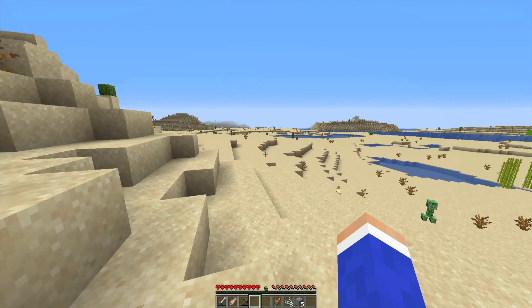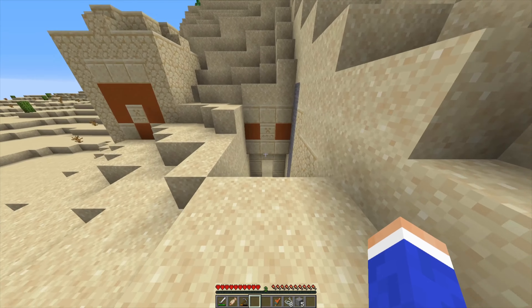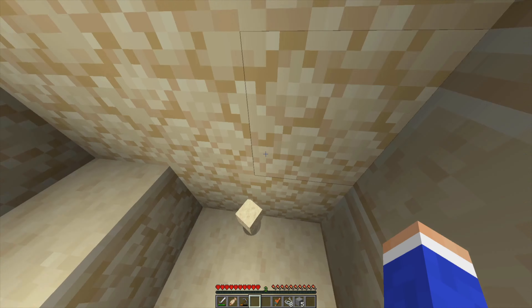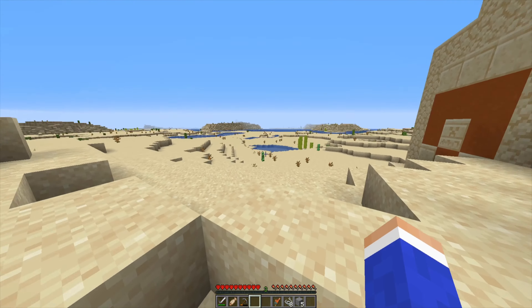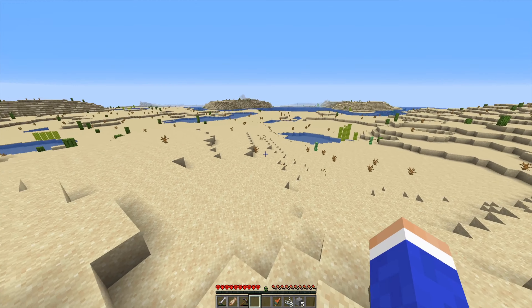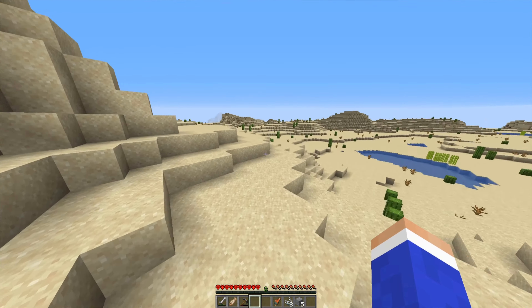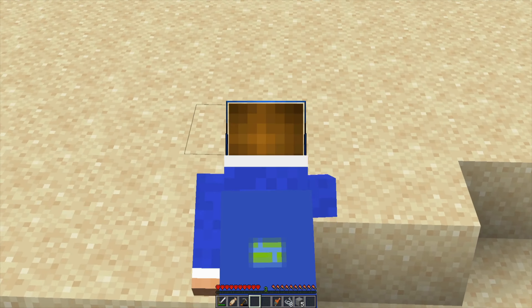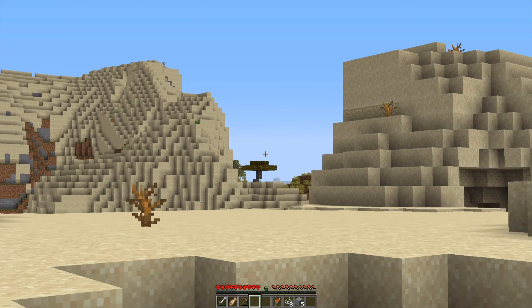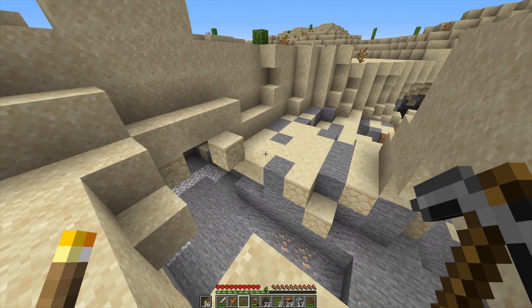There are creepers everywhere so I definitely do not want to get caught lacking out here. There we go — staircase done. Now I'm gonna try to get some coal, explore a little bit more, and try not to die. I should probably also find some more wood and saplings. Also, do you like my cape? It's the Minecraft Earth cape. Is that a tree? Yes — trees! And there's iron down there, so if there are no hostiles I might grab it.